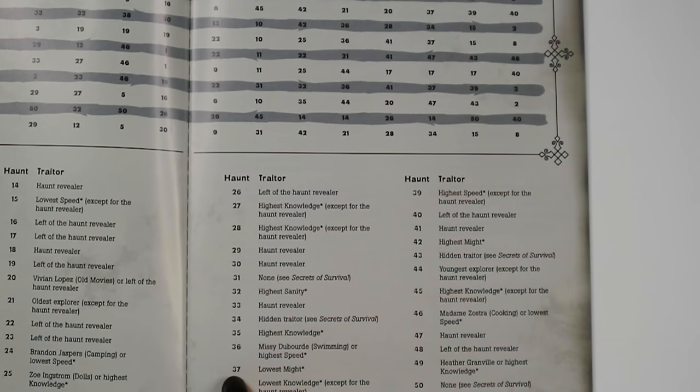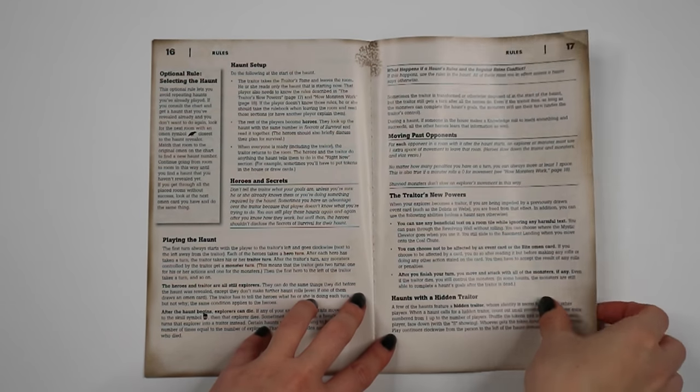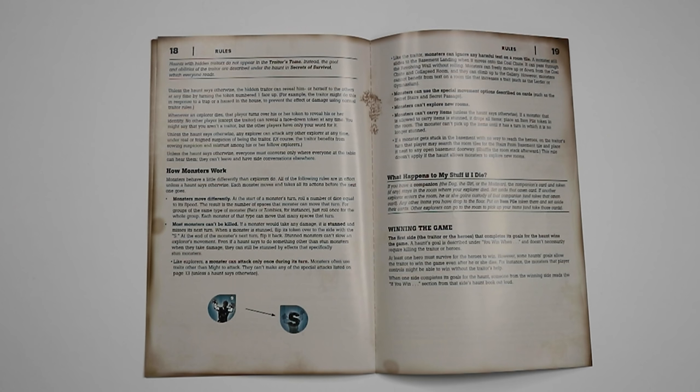The haunt revealer then checks the chart below for the matching number to see which player will be the traitor for this scenario, if there is one. This is often decided by whichever person is holding a certain item, or the person who was the haunt revealer. If one or more people could be the traitor: if one of the possible traitors was the haunt revealer, they become the traitor; if not, it's the player closest to the haunt revealer's left. Whichever player is the traitor must take the Traitor's Tome and leave the room to find and read through the numbered scenario instructions. If there is a traitor, their goal is usually to kill all other players, though sometimes they'll have more unique aims, like getting a player character into a specific room with a specific item. The Traitor's Tome usually does a pretty good job of outlining exactly what the traitor needs to know.